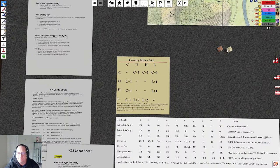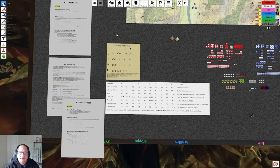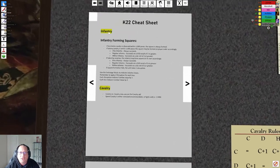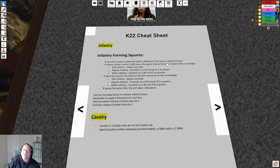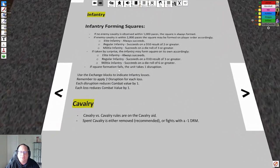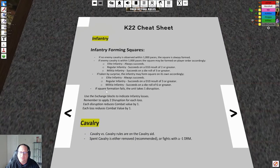There is a hasty square mechanism. If no cavalry is within 1000 paces, a square is always formed when ordered. If cavalry is within 1000 paces, you make a die roll: elite always succeeds; regular needs a 2 or greater on a D10; militia needs a 3 or greater. If taken by surprise, they still have a chance to form square at the umpire's discretion. If the square formation attempt fails, the unit takes a disruption.